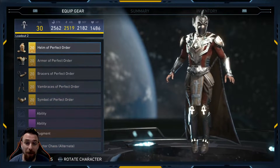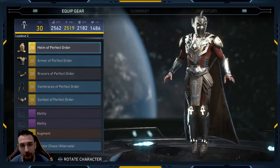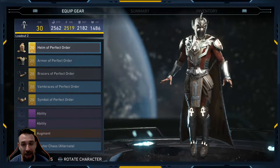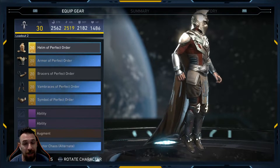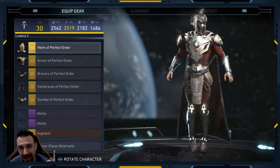Dr. Fate's The Finery of Order. Dr. Fate has a lot of ridiculous-looking armor pieces and helmets, but all of the pieces in this gear set I love and it looks really good. Not too much on his arms, legs, or chest, and his helmet looks amazing.